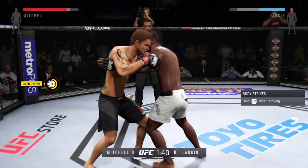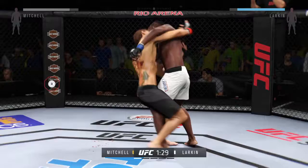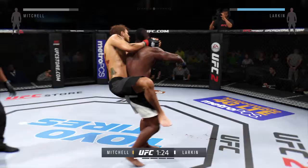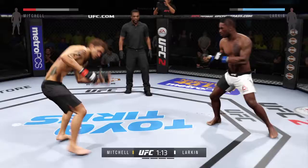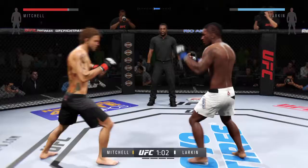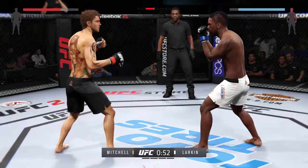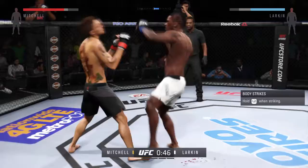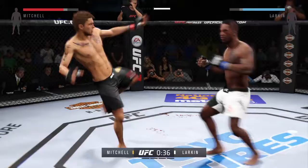That one hurt him. What a nice sweep, what a nice sweep. Great transition to top position. He's back up to his feet. He misses with a Superman punch. Back and forth battle. Mitchell with an inside leg kick. Under a minute. Head kick — that needs like big shots. Swing and a miss. And he eats a shot. Good combination. Big kick just missed.